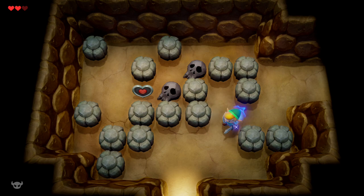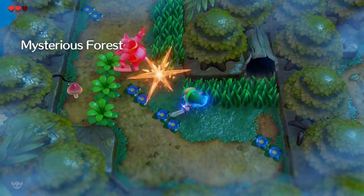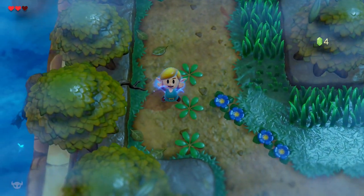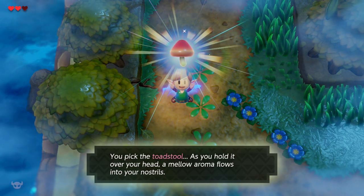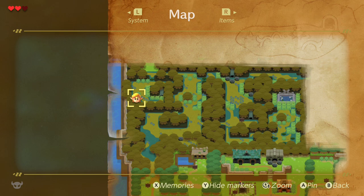If you're not playing on hero mode, then all these enemies have a pretty high chance of dropping hearts, so you're always going to be at full health for the most part. I always bring out my shield for these sword guys — it causes them to bounce their sword off my shield and become vulnerable. But right here we're going to pick up the Toadstool.